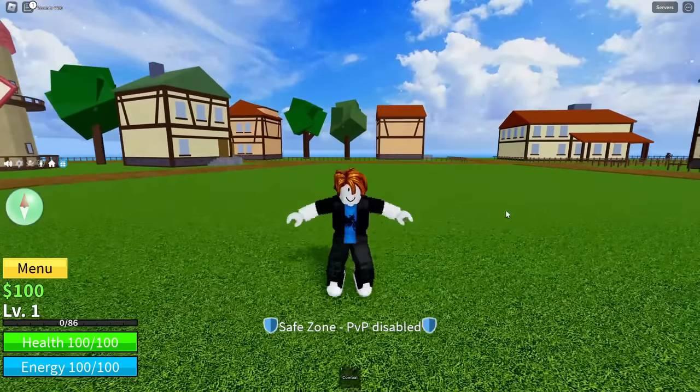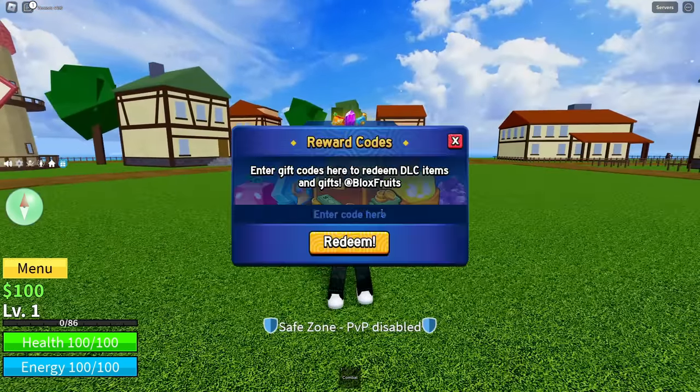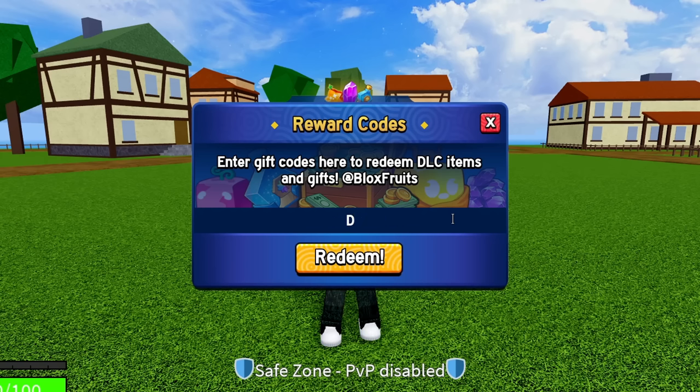We're going to get into all the brand new codes right now, starting with the newest code. The first code is going to be 'dragon_soon' — enter D-R-A-G-O-N underscore S-O-O-N. Hit redeem on that and, as you can see, success! That code is working, so go ahead and redeem that one for yourself.